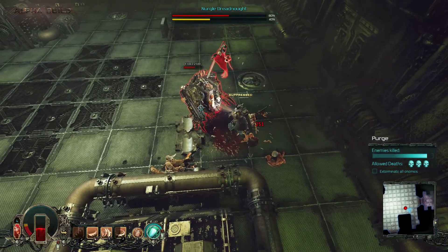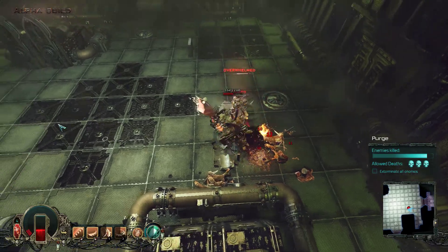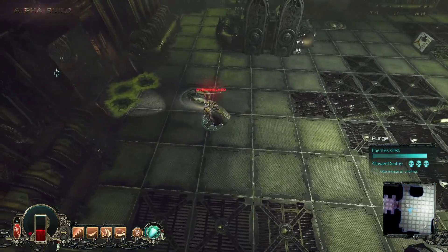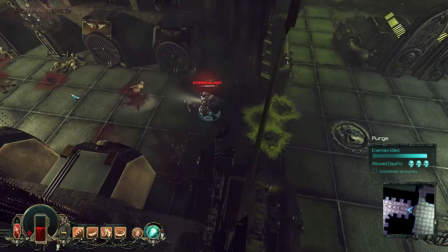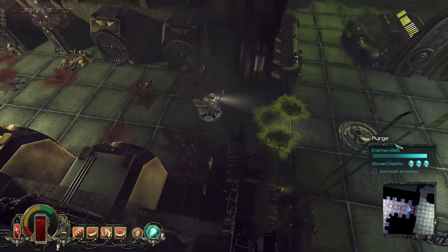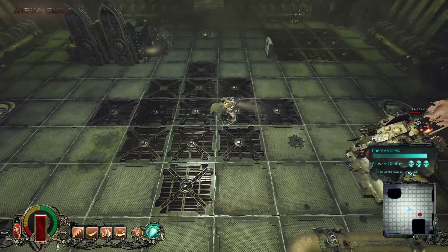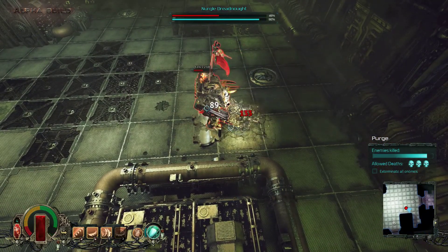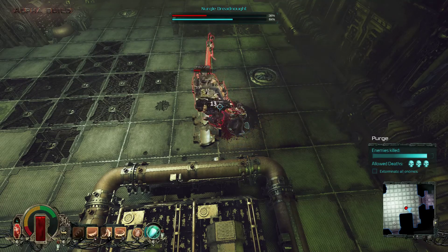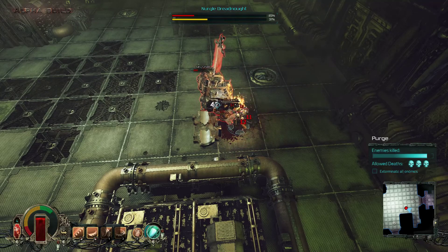That's boring, man. At least I'm getting some suppression back, because we are actually overwhelmed, which isn't great. I get over 60 — and I hope he hasn't regenerated, which he probably has. God, that only does 40 damage. I really have to think about whether to use that skill or not, because it doesn't do the craziest amount of damage against him.